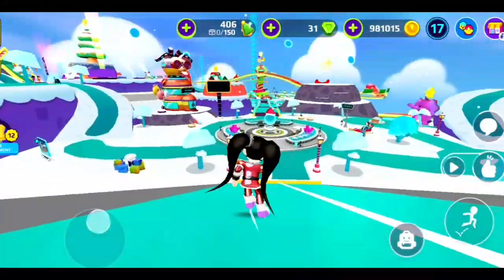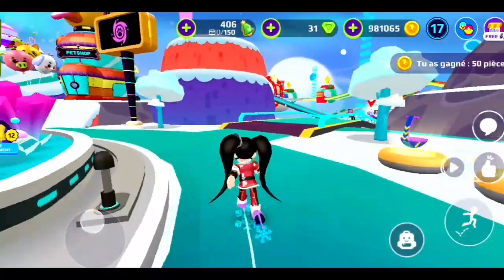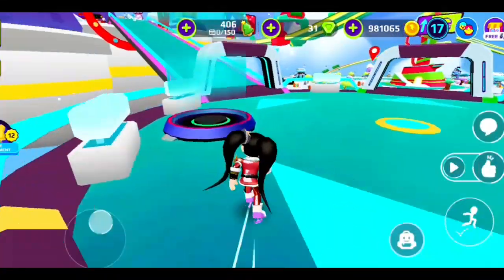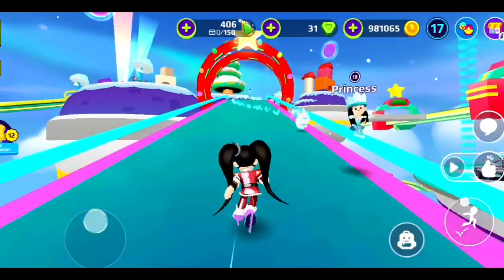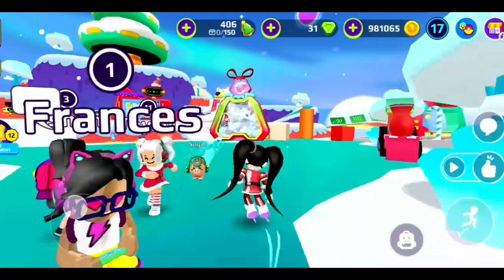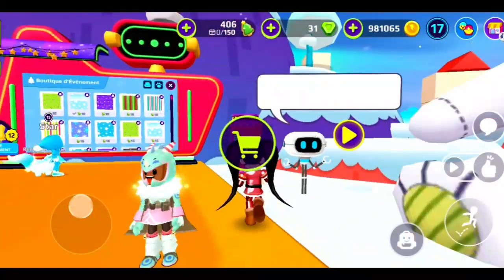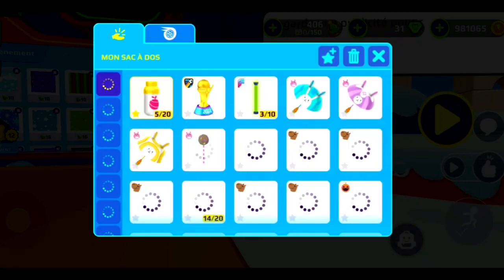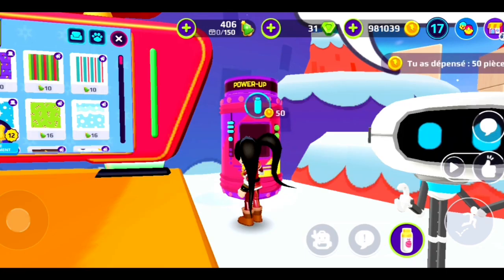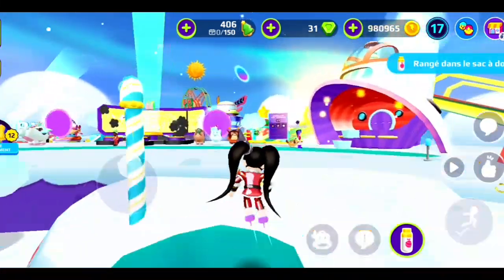Now I have five secret boxes, and I'm gonna be showing you guys the last two. So for the sixth one, we're just gonna go to the Island of Fun, which is right here — the Christmas island. You really need some power-ups in your backpack, so I'm just gonna get some.